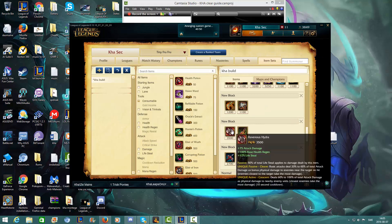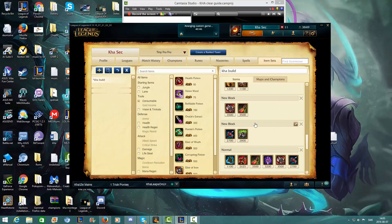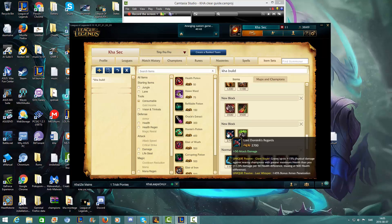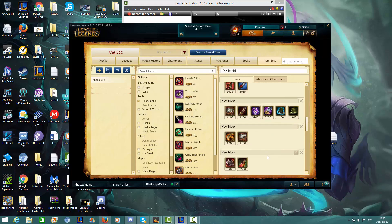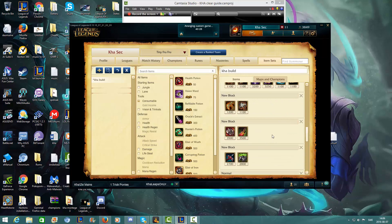Then I often get Ravenous Hydra and Death's Dance. Here is the late game part. You can choose between Lord Dominik's Regards as your normal build, or getting Spirit Visage. Spirit Visage is actually really good on Kha'Zix because if you have Death's Dance and Ravenous Hydra, you heal insane amounts.